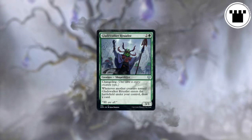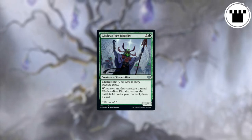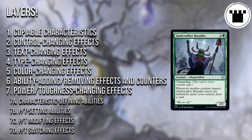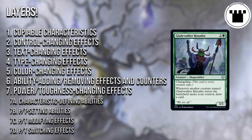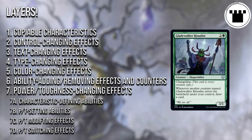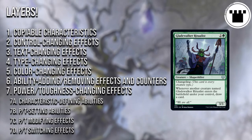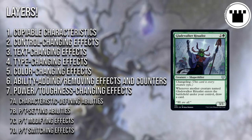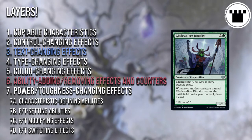But the way creature types and abilities work when it comes to layers can make things tricky. Layers cover everything that can affect the way a card interacts with the rules. If you have a bunch of different things affecting a creature, applying the layers in order will tell you what the creature ends up as at the end of it all. We wrote a whole article about it — you can find the link in the description below. The way layers work, effects that change or set a creature's type apply before effects that add or remove abilities.